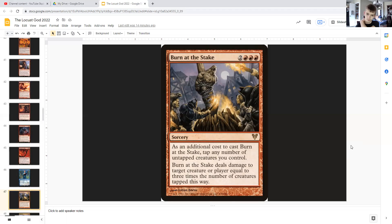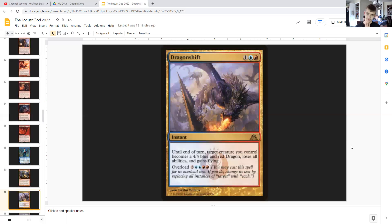Burn at the Stake: for two generic and triple red, it's a sorcery where as an additional cost to cast it, you must tap any number of untapped creatures you control — so Jace will come in handy there. Burn at the Stake deals damage to target creature or player equal to three times the number of creatures tapped this way. So if you tap like ten locusts when casting this, that is thirty damage you can throw at an opponent — which is insane.